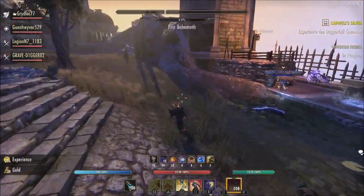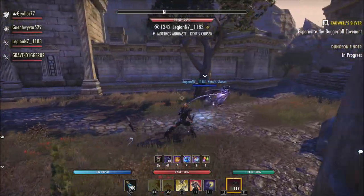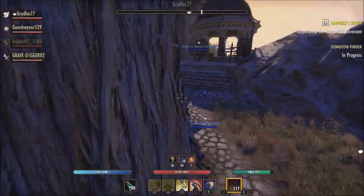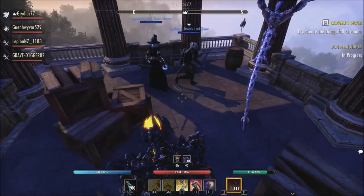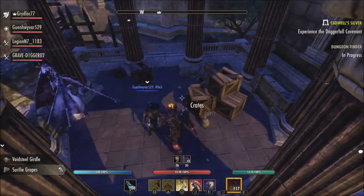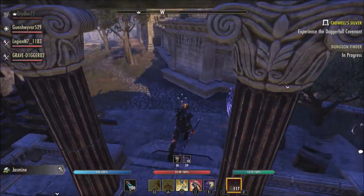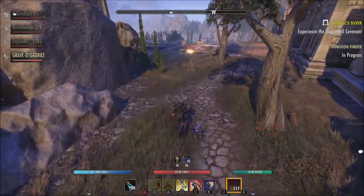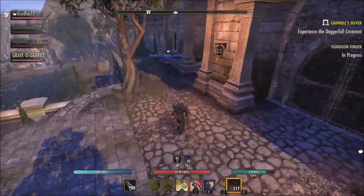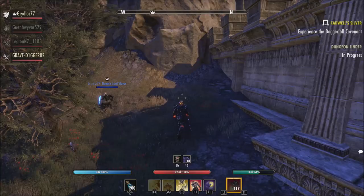When it comes to the Sorcerer, the Crystal Fragment morph now activates off any non-ultimate active ability cast, rather than only magic-costing abilities — once again something for hybrid builds — and they reduce the proc chance to 33%, down from 35%. The Crystal Weapon morph now causes your next two light or heavy attacks to deal bonus damage, up from one, with a small cooldown to avoid the ability to instantly proc both. Crystal Weapon was one that a lot of people felt was a little too weak; this may help.